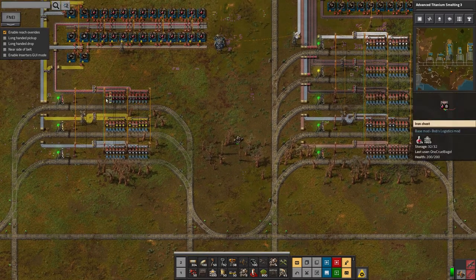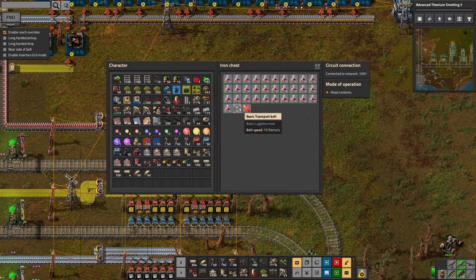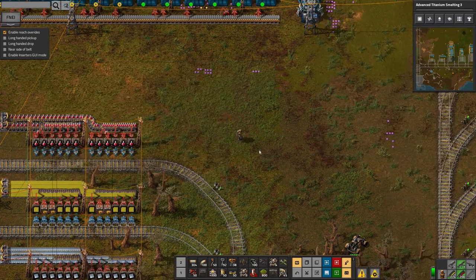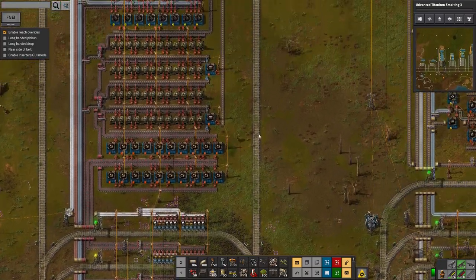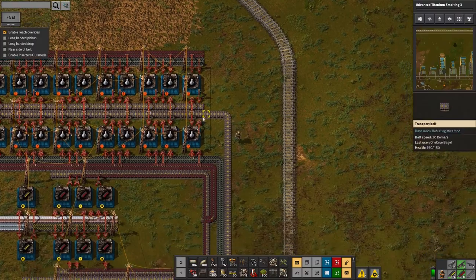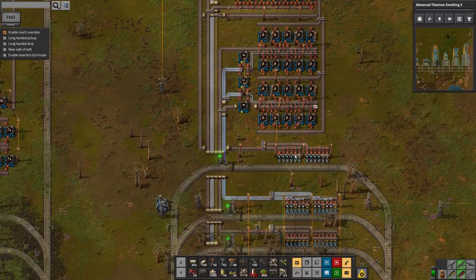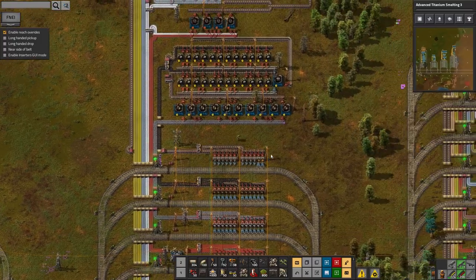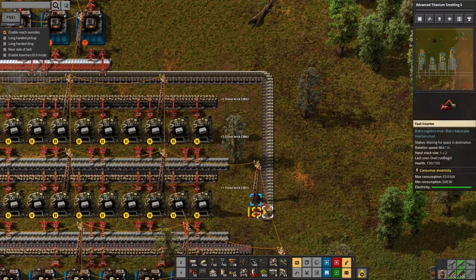So this one's clearly working - we've got a full belt feeding down there, though there were those spare belts to take out, quite a lot of them. Checking the others... I don't think I've screwed up here, this one seems to be working okay, it's just run out of supplies. Over here this one's producing too. Yes - this is the one where I accidentally tried to feed walls to something that requires bricks.